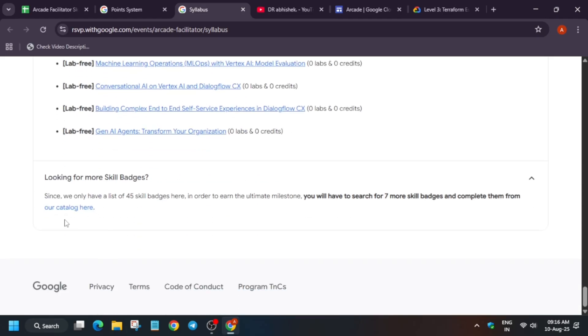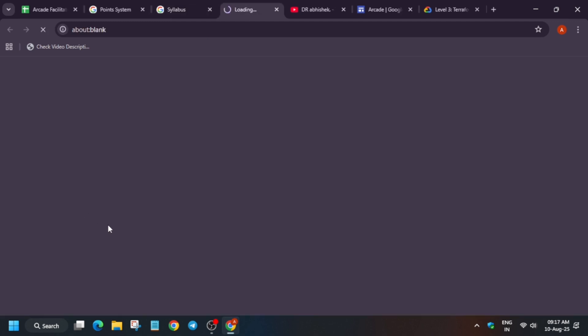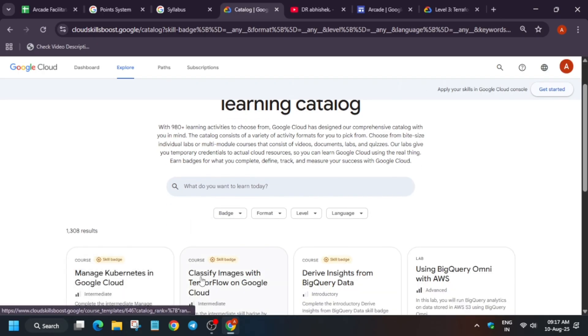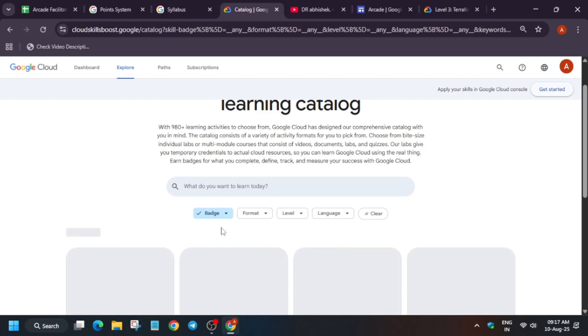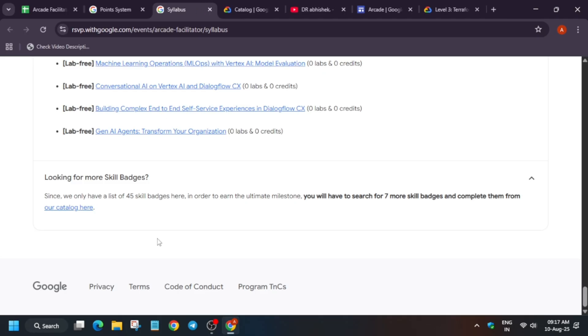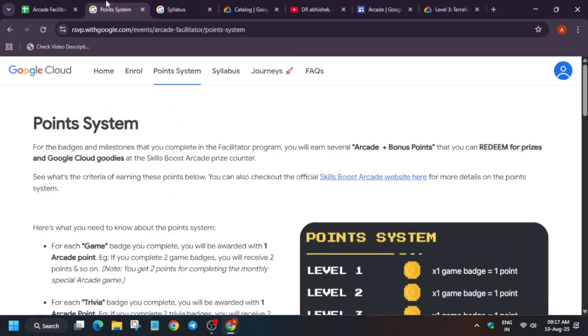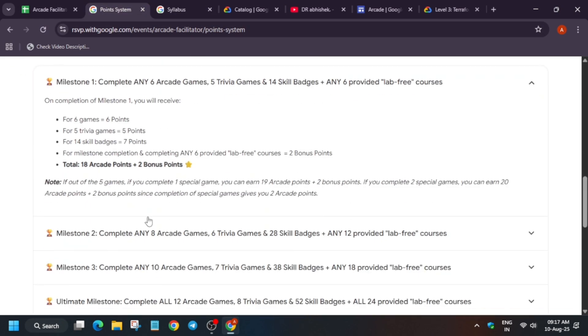For skill badges, they have provided 45 in the catalog — but don't worry, I've shared 55 skill badges on my master sheet. Tutorials are available right next to the sheet in a complete playlist. If you want to explore the skill badges, click the link and go to the skill badge page. Here you can see 84 skill badges available, but if you're following this channel your work will be done within 50 to 55 only. It is recommended to avoid extra skill badges — let me explain the point system trick after covering all milestones.